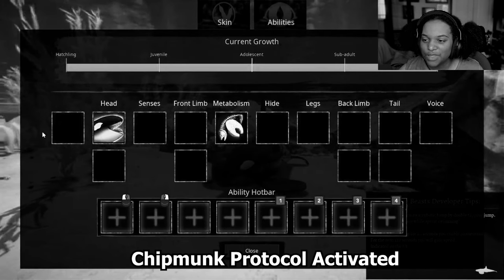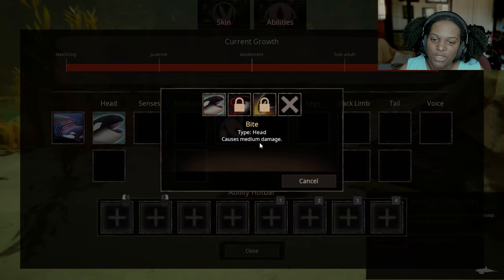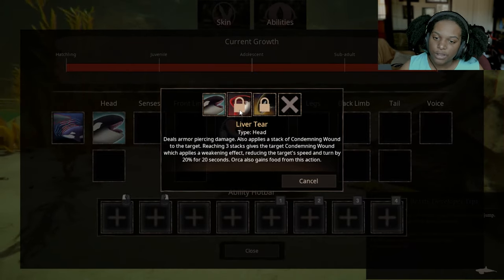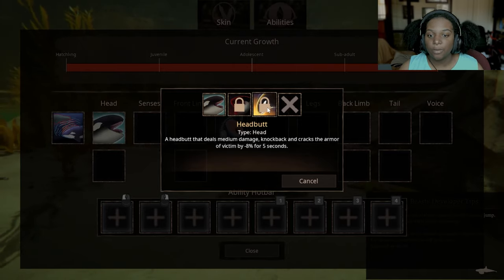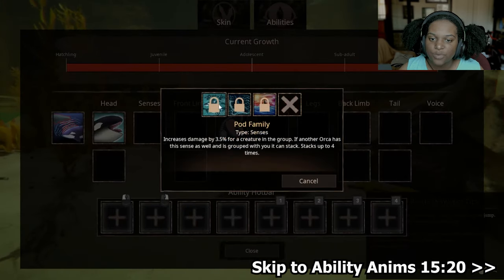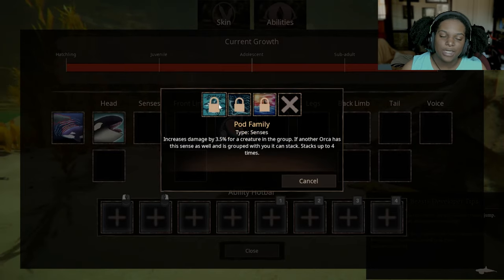Let's check out the abilities right quick. It looks like we have an extra sense slot — echolocation: lower water vision and outline all characters on screen for 60 seconds. That's super cool. Then we have two head slots: Bite, which causes medium damage; and Liver Tear, which deals armor piercing damage, applies a stack of condemning wound to the target — reaching three stacks gives the target condemning wound, reducing their speed and turn by 20% for 20 seconds. The orca also gains food from this action. Then we have Headbutt — a headbutt that deals medium damage, knockback, and cracks the armor of the victim by 8% for 5 seconds. For our regular senses, we have Pod Family: increases damage by 3.5% for a creature in the group. If another orca has this sense and is grouped with you, it can stack up to four times. Then we have Ambush: your first attack when not in combat deals 25% increased damage — that's really, really good.